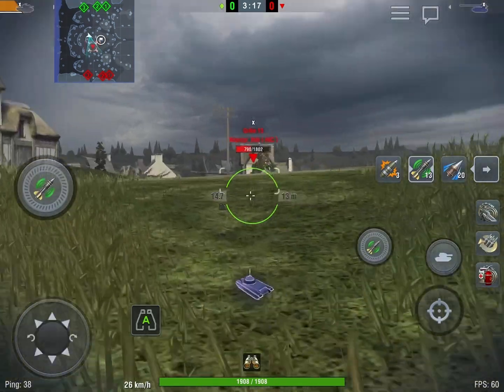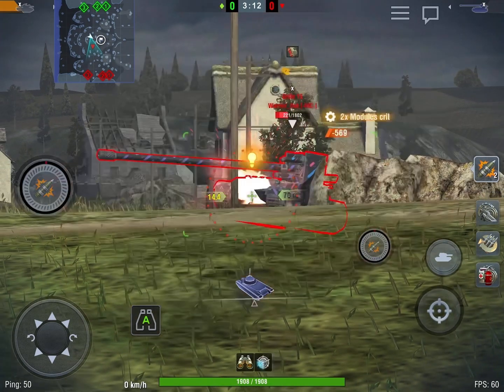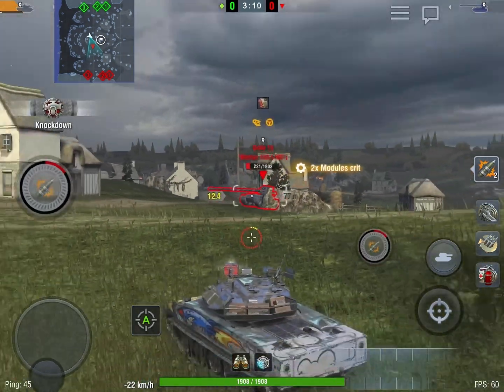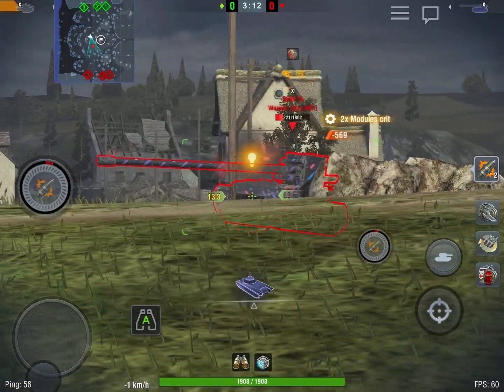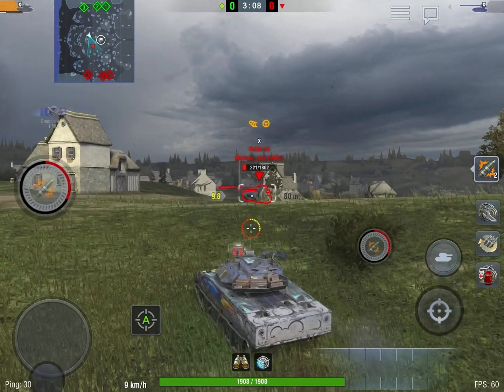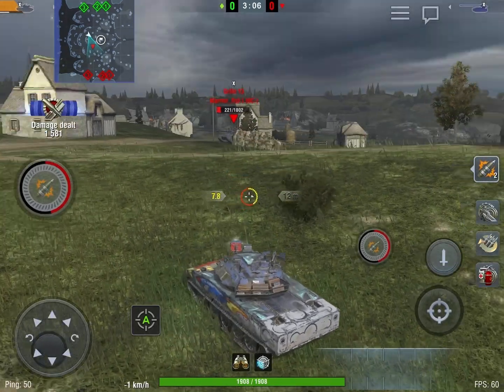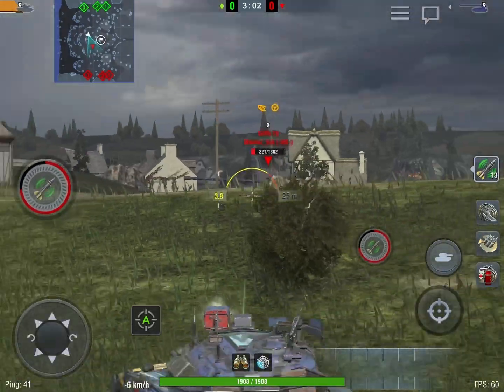Remember to always use the regular ammunition too. You can always go back to HE and APCR — the standard ammunition. You don't need to only shoot missiles. Remember, the missiles are HEAT; they're not just a missile, they're a HEAT shell, just a slower one. So remember to always go back to the other ammunitions too.